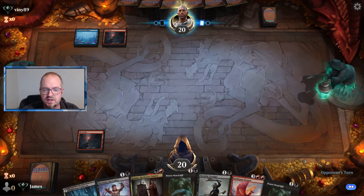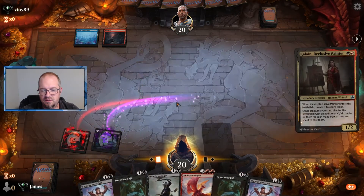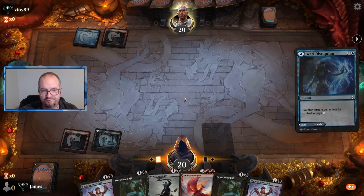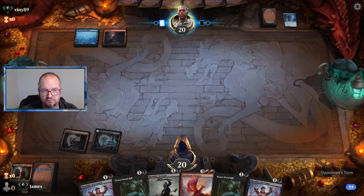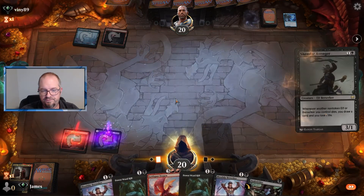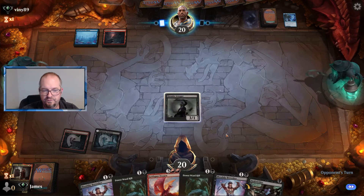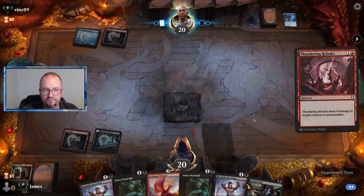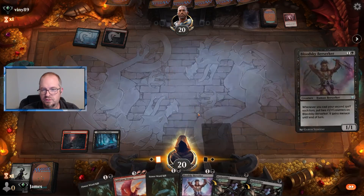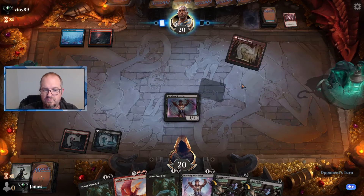Sort of maybe dragons? Power Word Kill is probably going to be useless. Let's go clean and start trying to ramp up a little bit here. Skemfar Avenger, I guess. They don't have any more mana — oh, they're in trouble. Let's get the berserker; we have two mana, they have two mana. Good job shuffler. And you're kind of a failure.